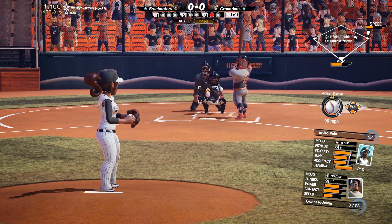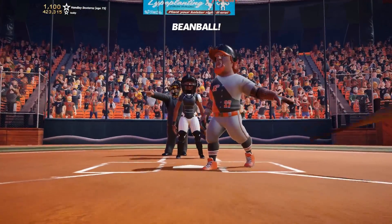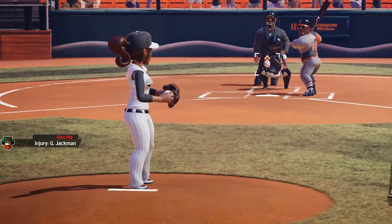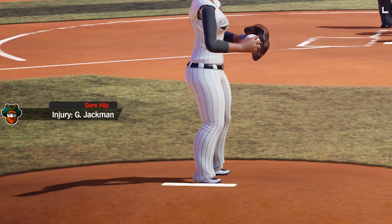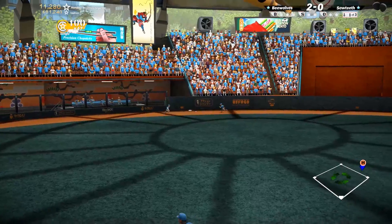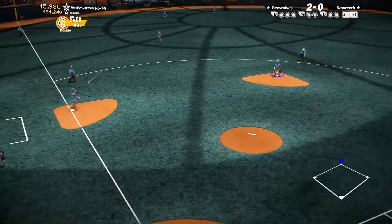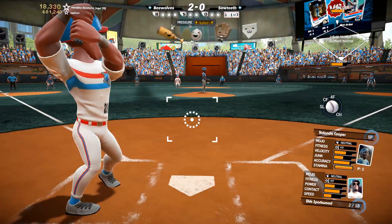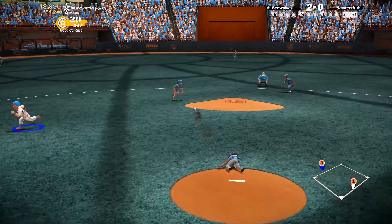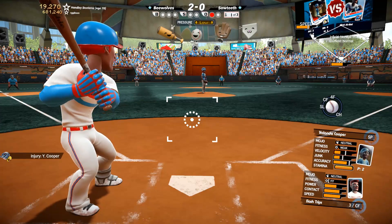When players are rested, mojo will tend to recover towards neutral. The new fitness and injury system models the way player health can change over time. Long stints without rest, especially for catchers, and involvement in plays that tend to have a high risk of injury, can adversely affect the player's skills. Injuries can range from small things like bruises, which only have a small effect on player skills, up to things like muscle strains, which can have a substantial negative effect. Player fitness tends to recover towards a state of healthy with rest, with minor injuries taking a game or two and major injuries taking a handful of games. Mojo and fitness will work together to drive bench utilization and to make sure there are interesting decisions involved in setting your starting lineup throughout the season.